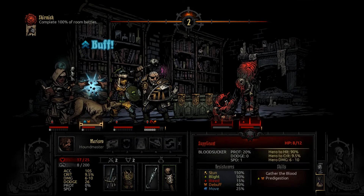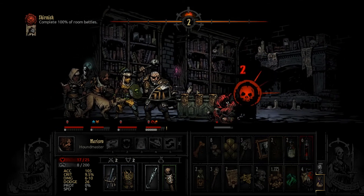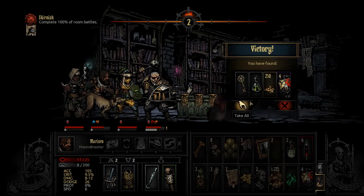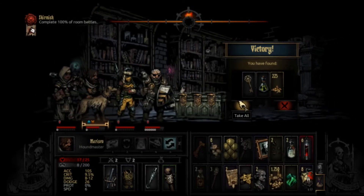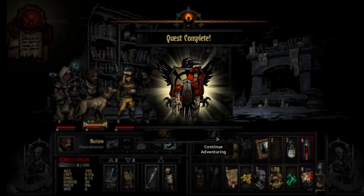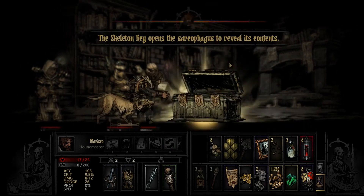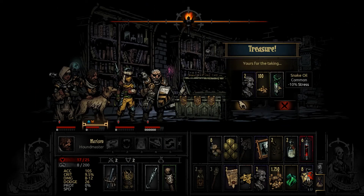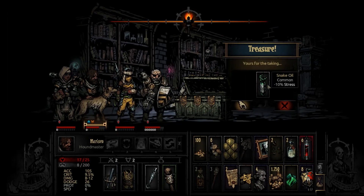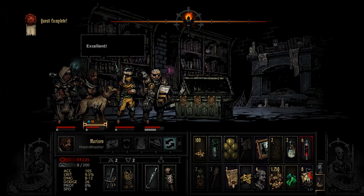Let's pop a biscuit - dog treat, whatever you call it. We got a key here. Let's open that chest - we got snake oil. I will take that and sell it. Let's get rid of the food.